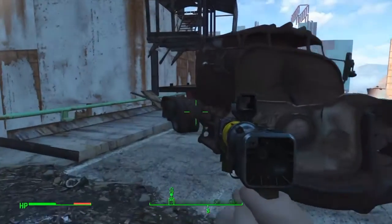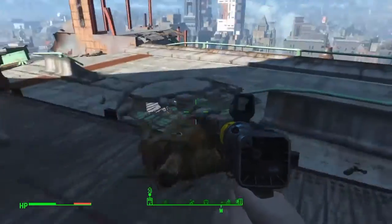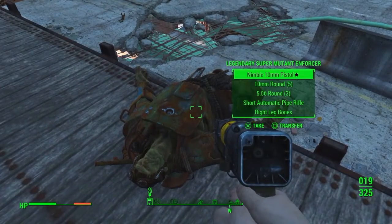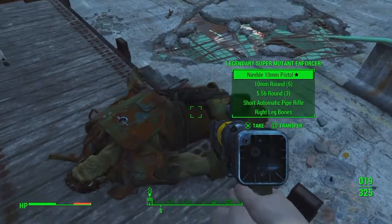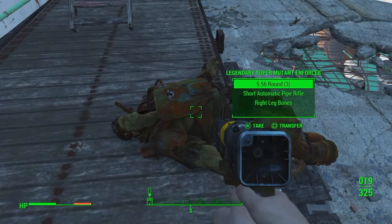Right here, just to the right, there's a corpse. Check that body — it might have a legendary piece of gear or weapon on it for you. On top of this truck, there's another legendary mutant. He may have a weapon or some gear for you. I got a nimble 10mm pistol.